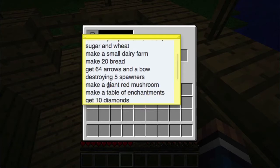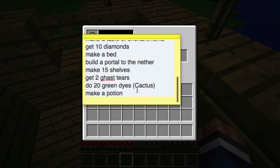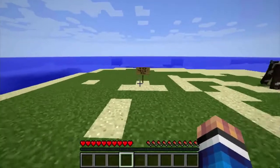More challenges: make a table of enchantment, get 10 diamonds, make a bed, build a portal to the Nether, make 15 shelves, get two gas tiers, do 20 green dyes with cactus, and make a potion. Those are the challenges we have to go off of, and I'm hoping you guys enjoy this video.